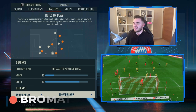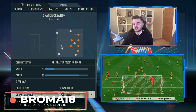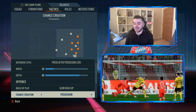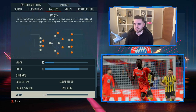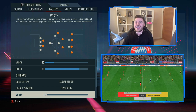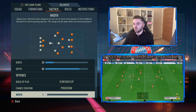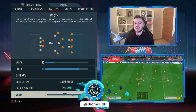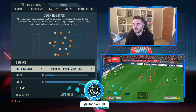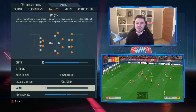Regarding the offensive phase of play, we have it on slow build-up and also chance creation on possession - very obvious for a Guardiola setup. The offensive width is on 1, something we have never done in any of these tactics videos before. The reason we did this is a deliberate attempt to try and get the fullbacks as inverted as possible - it worked, not brilliantly, but certainly better than having it on 20.